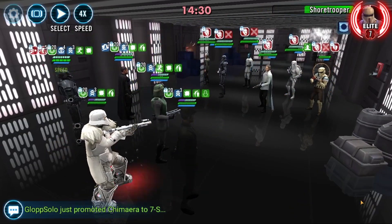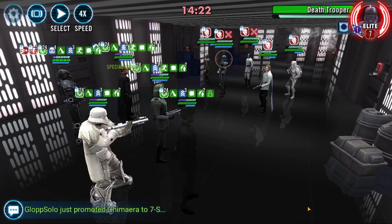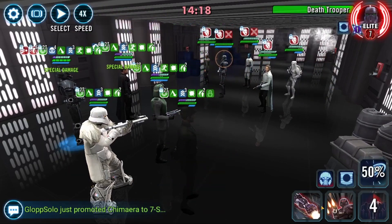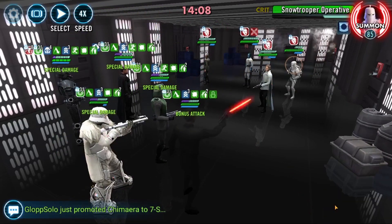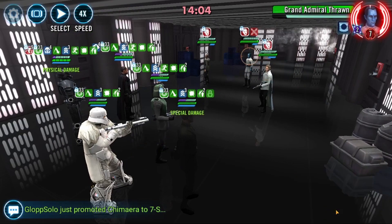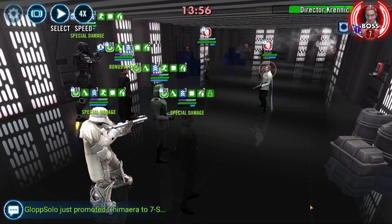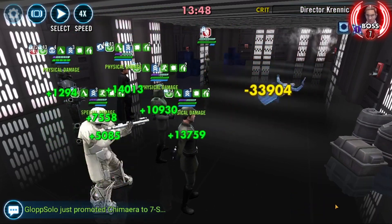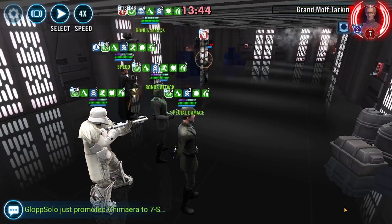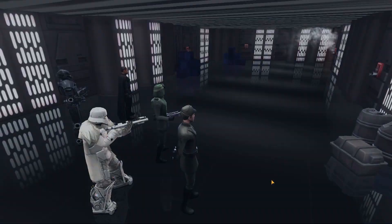Bear in mind I have relics for everyone apart from Dark Trooper who is gear 11. It's pretty straightforward — they won't take a turn as long as you have a fast Gideon. For those without a well-geared Imperial trooper team the first method may be easier, but as long as you have Dark Trooper at least gear 10 or 11 with at least a couple of stars, you'll rack up enough damage to one-shot them, as you can see here.